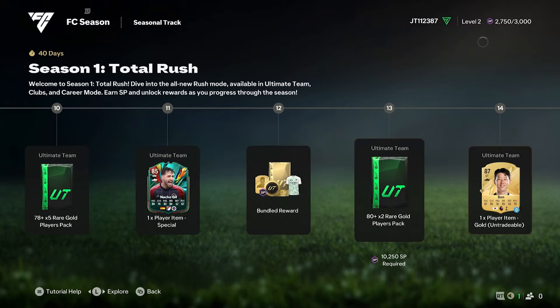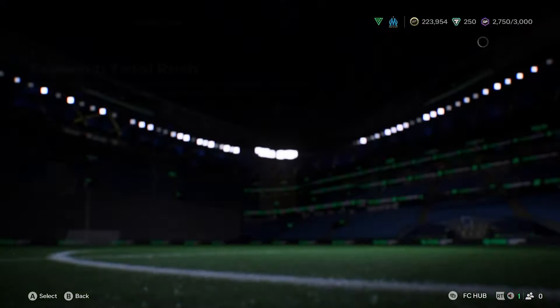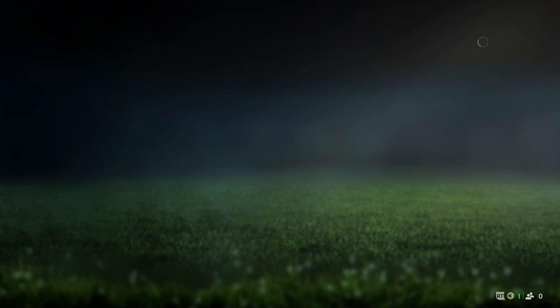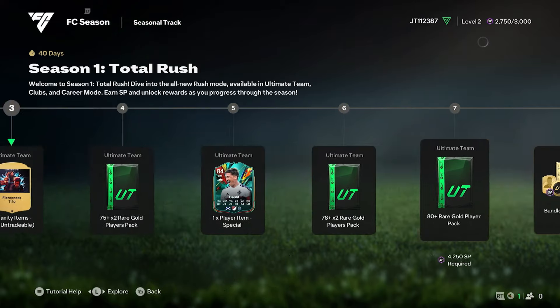There is another way that you can do it from the Main Menu, which is nice. If you look at the bottom right, you'll be able to see the FC Hub. This can be pressed with the Menu button, and it will take you straight to the Season.